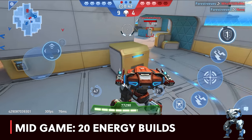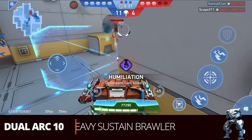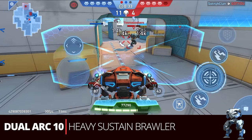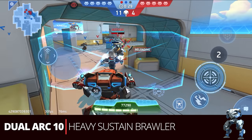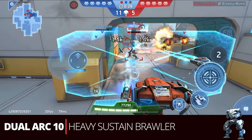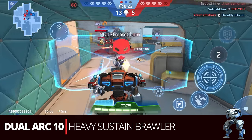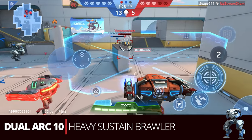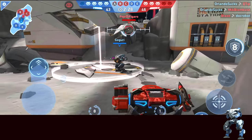When you get Ares up to six stars, he'll be at 20 energy — still mid-game but very effective. The first build here is the heavy sustained brawler: the dual Arc Turret 10. It's a variation of the Arc builds we've talked about but this is the highest there is — pretty much the highest raw damage especially up close. You are limited to mostly close range since the range is so small, but it's a very effective build and Ares is great for it.